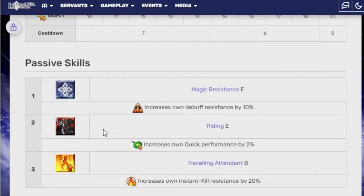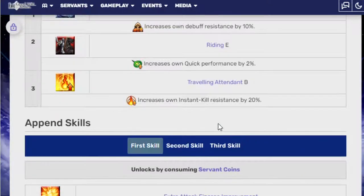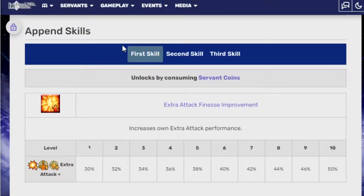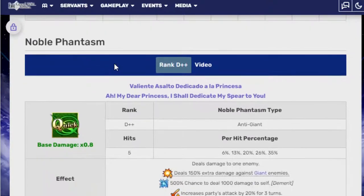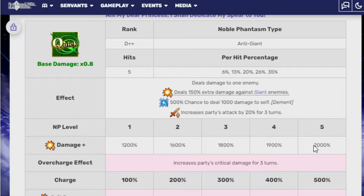Passive skills: Magic Resistance E, Riding E, Traveling Attendant B — increases debuff resistance by 10%, increases quick performance by 2%, and increases insta-kill resistance by 20%. That's pretty good. Very situational when you'd ever need insta-kill resistance, but there are some situations where you want it — BB is very good because she has 100% insta-kill resistance. Append skills: extra attack, NP gauge, and own attack against Riders. Noble Phantasm D++: Valiente estolo dedicado a la princesa — anti-giant. Deals damage to one enemy, deals 150% extra damage against giant enemies, 500% chance to deal 1,000 damage to self, increases party attack by 20% for three turns. NP damage is 1,200% at level 1 and 2,000% at level 5. Increase to crit damage for the party team is 20% and 60% at 500% charge.